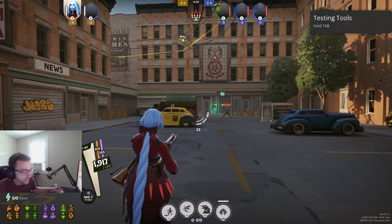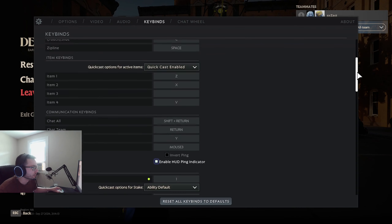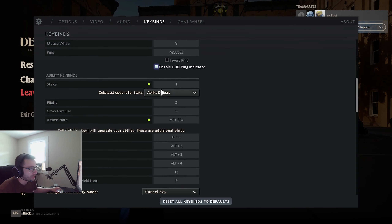You have to open up your console because the quick cast stuff they added to the game did not allow you the ability to quick cast Assassinate. But you can put it into your console and quick cast Assassinate that way. I'm going to show you how to put it into your console.